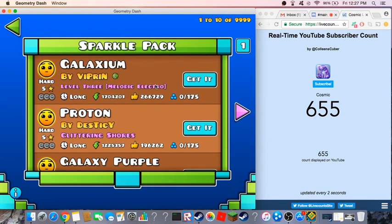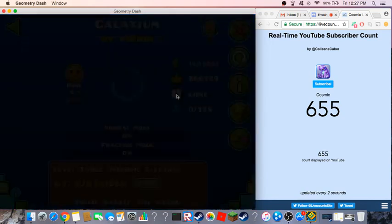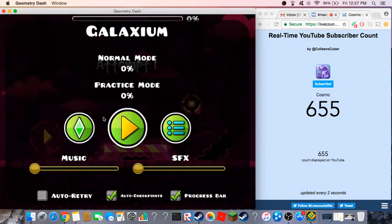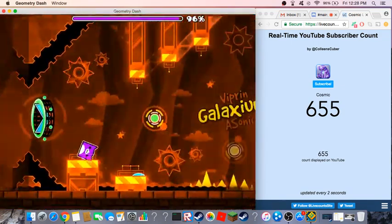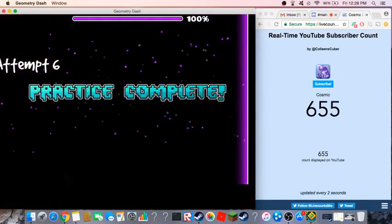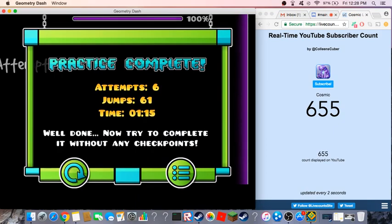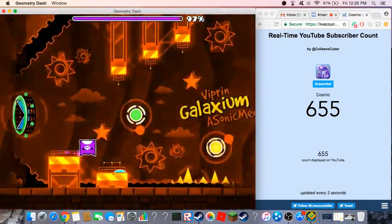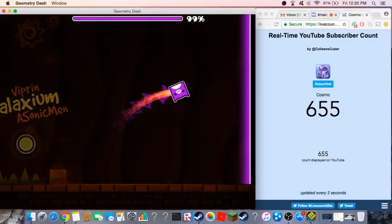They all have user coins. So I just need to get the three user coins on this one. Let's practice. I forgot what it was called. I only found one user coin, so that's okay. Let's play the level now. Have you searched up how to find the coins? There we go.